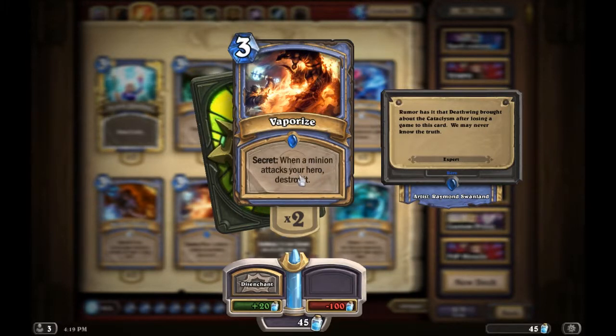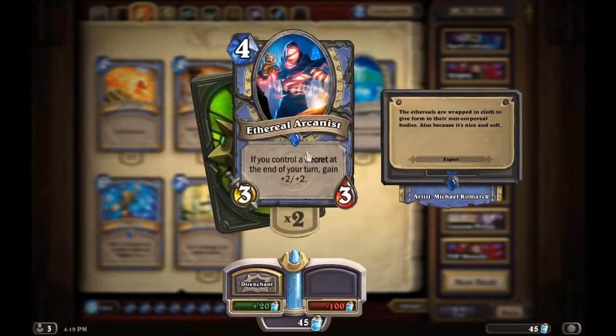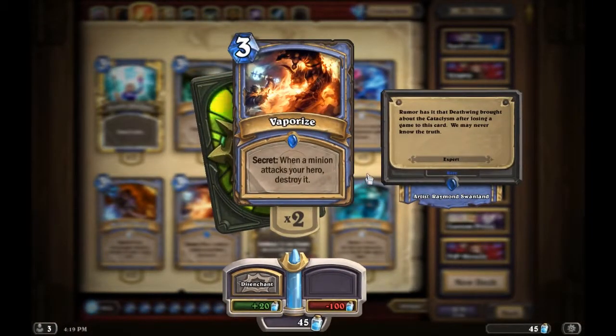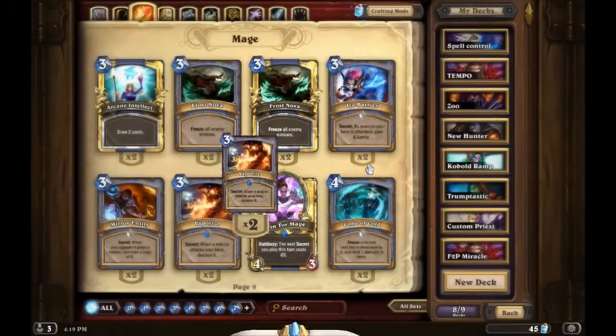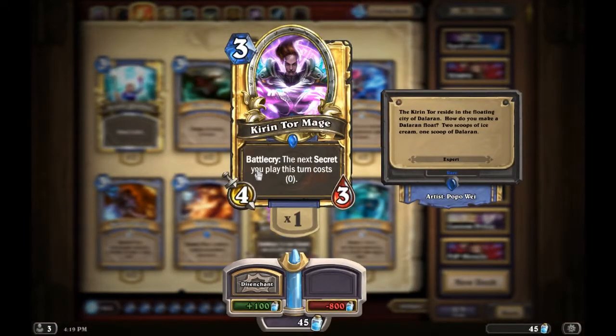Vaporize is also pretty good — it's a secret. When a minion attacks your hero specifically, destroy it. This could go many turns without being triggered, which could be your plan so you can get multiple plus two plus twos with the Arcanist. But this card destroys big minions — bait them out late game. Say they play an Ironbark Protector and attack you, boom, it's gone.